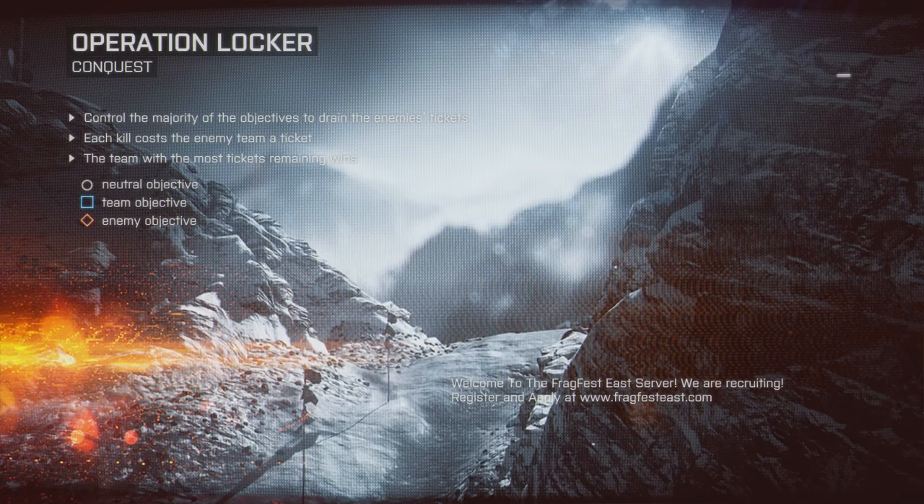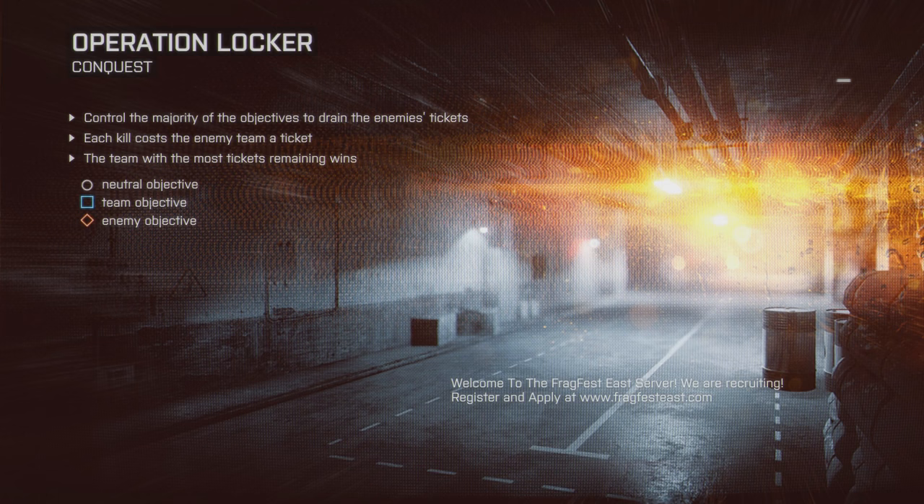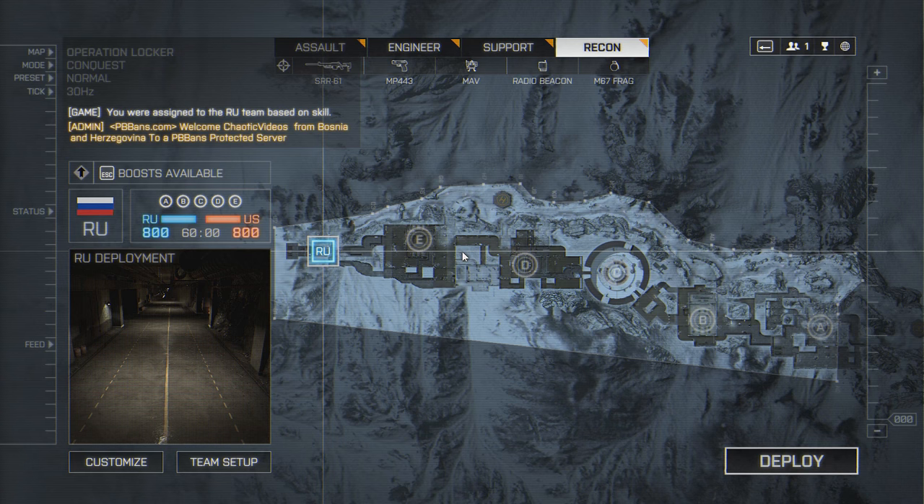What's going on folks, this is Chaotic Videos and today I'm going to show you some cool Battlefield 4 glitches. This specific series of glitches is going to be on Operation Locker — I'm going to show you many glitches such as how to get outside the map and some pretty cool camping spots.